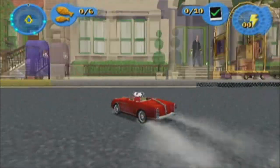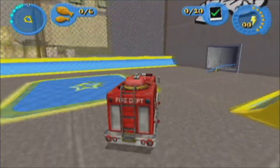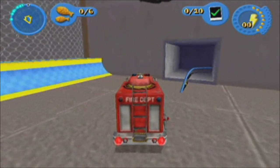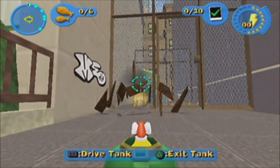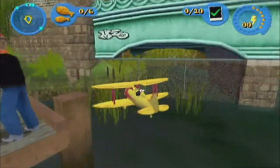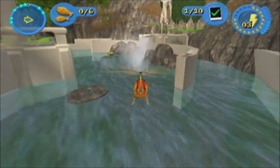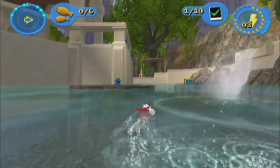Stuart has a vast array of vehicles to use. He loves his roadster, and his fire truck, which he uses to clear graffiti off the streets. That's his tank — Stuart likes big explosions. There's the plane that got him into this mess, and his helicopter that can land anywhere, except on water, Stuart.